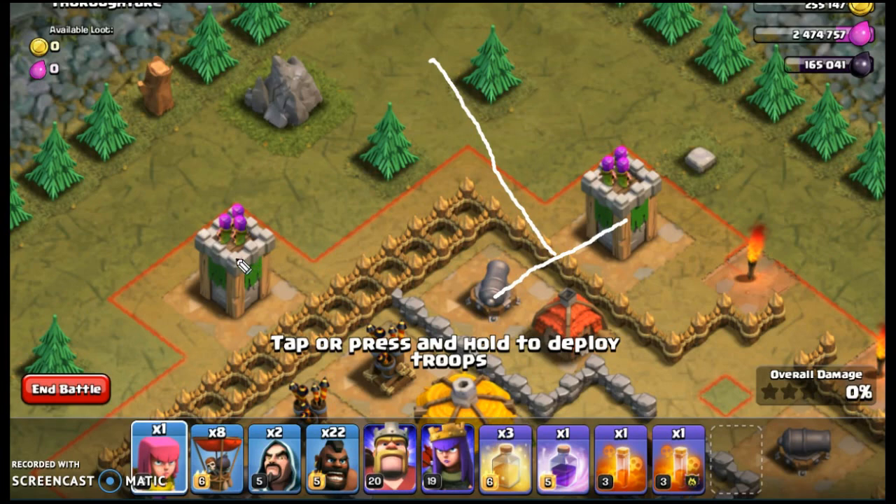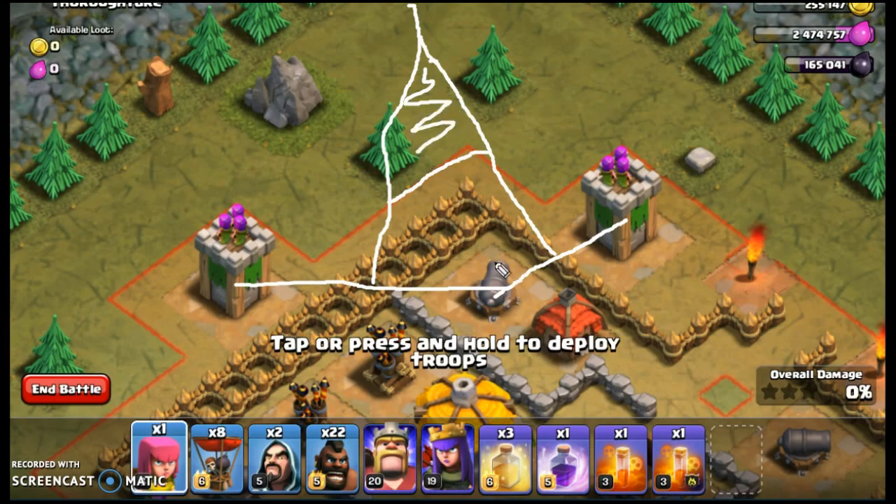However, we do have this archer to contend with. So we do the same on this archer tower — from the center of that archer tower, we draw a line to the cannon, and then midway along that line, we come up perpendicular. My lines are a little bit wonky, but you get the general idea. What you discover when you do that is if I drop anything within this area in here, that will go to the cannon.